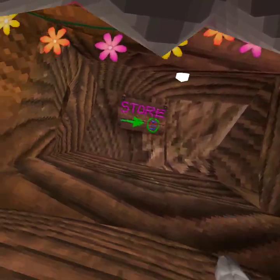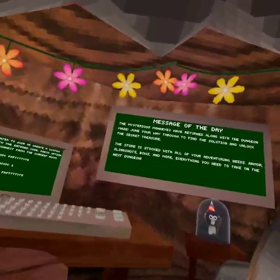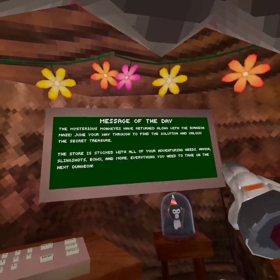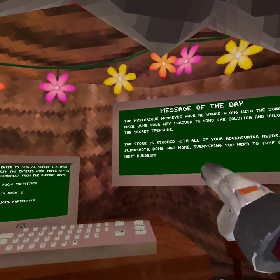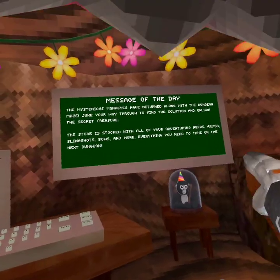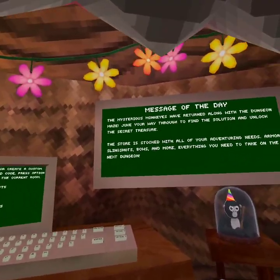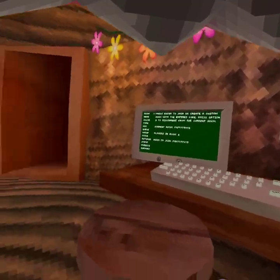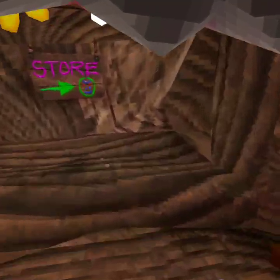What's up everybody, welcome back to another video. Today we are checking out the Gorilla Tag new update. The mysterious monkeys have returned along with the dungeon maze — you navigate through to find the solution and unlock the secret treasure. The store is stocked with all your adventurous needs: armor, slingshots, bows, and more.